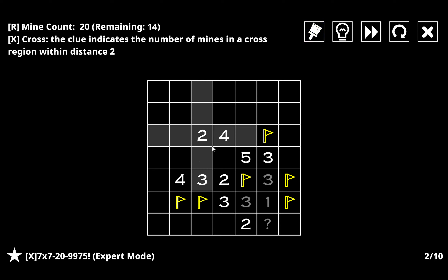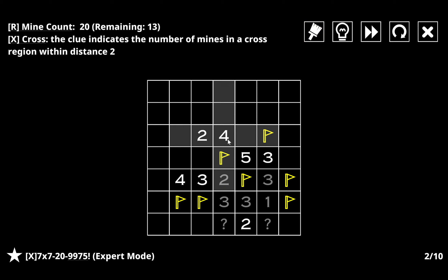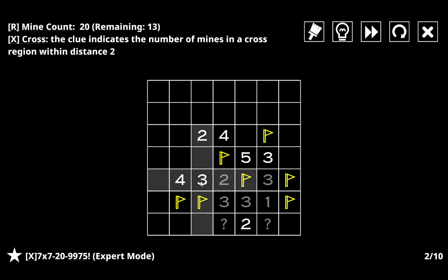If I have a mine here that's going to force this, which fills out the two, and that's going to cause that to happen. If I instead have a mine here this should cause the same kind of thing — but it does break the five. So I can't have a mine here, which means I must have one there instead.